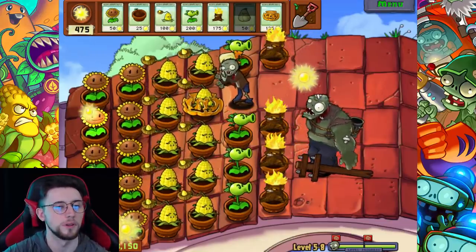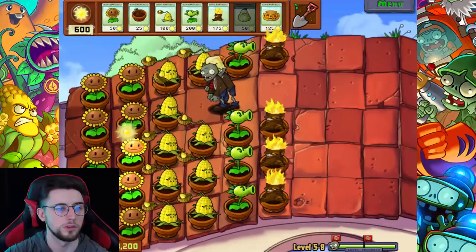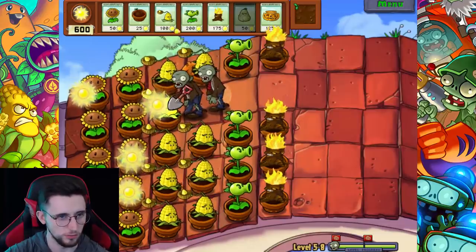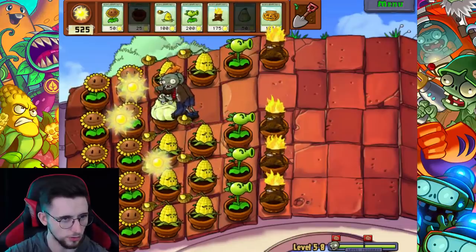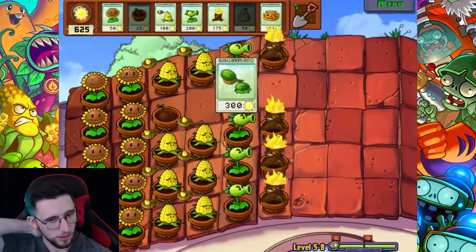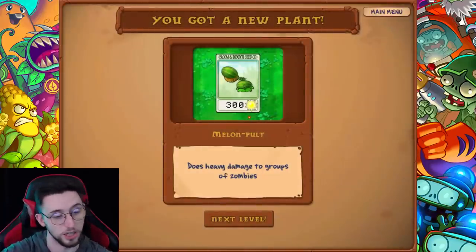We got him - oh thank god for that! Just get these last two. Squash, go - there's the one. Melon-pult I think that is. Jesus, that level was something else. It does heavy damage to groups of zombies - that's probably worth sticking in there right.